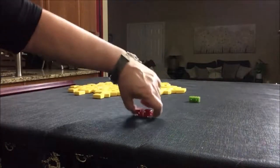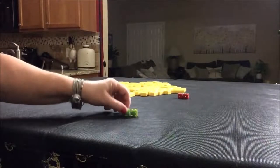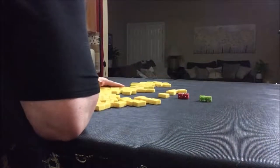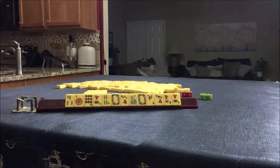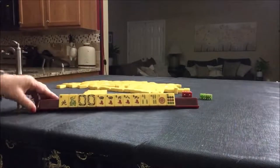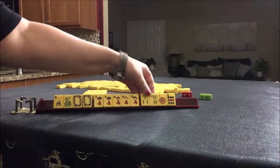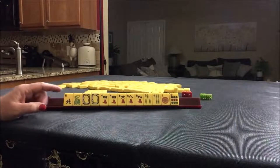We're going to be where east is prevailing and we are going to be in north seat. We have winds, dragons including a pair, five cracks including a pair, three-four in bams, and a one-nine in dots. If this were your dealt hand, what would you focus on and what would be your first pass?